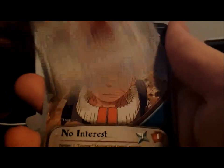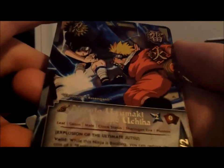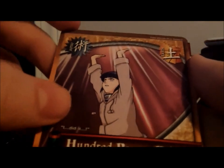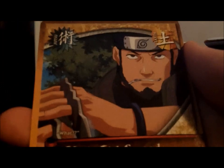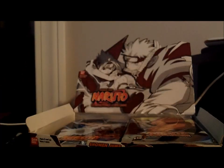Second pack. We got Sakura. There's our first super rare already — that's what I'm talking about. We got Naruto Uzumaki and Sasuke Uchiha. That is the second pack and already a super rare. We still get a rare too — it's Kasame.